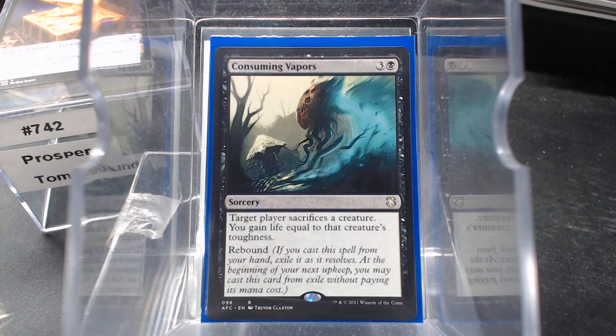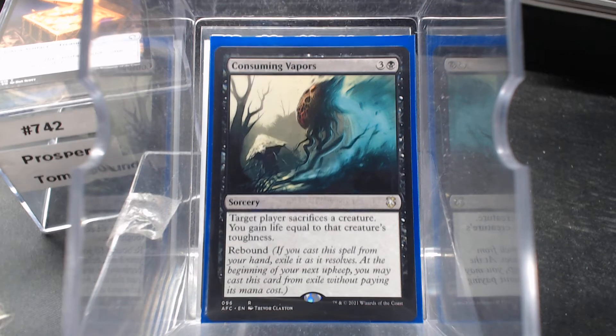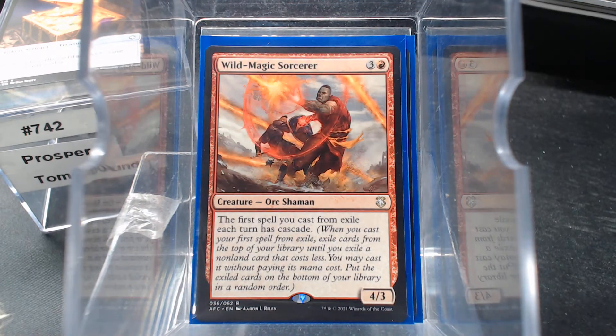Rebound cards — Consuming Vapors: you exile it and then it plays again at the beginning of your next upkeep, so you are playing a card from exile. You also have Cascade. The first spell you cast from exile has Cascade — there's a whole mechanic there that we could have really gone around.